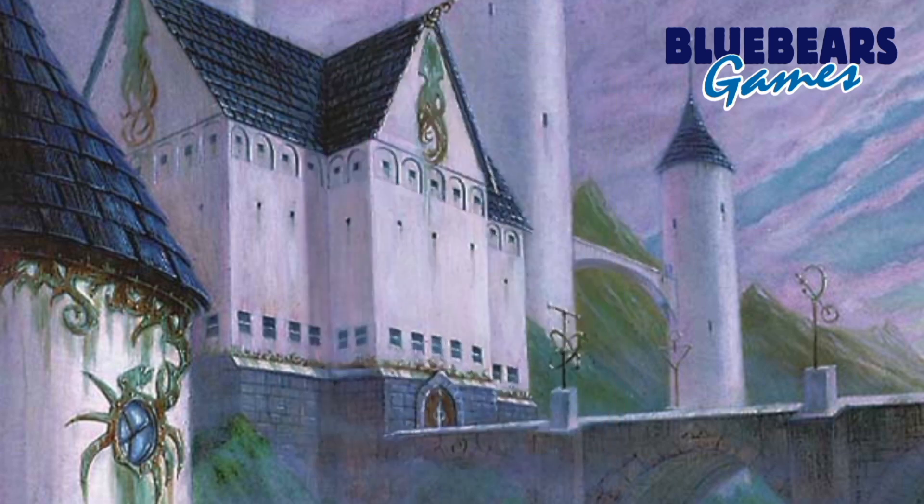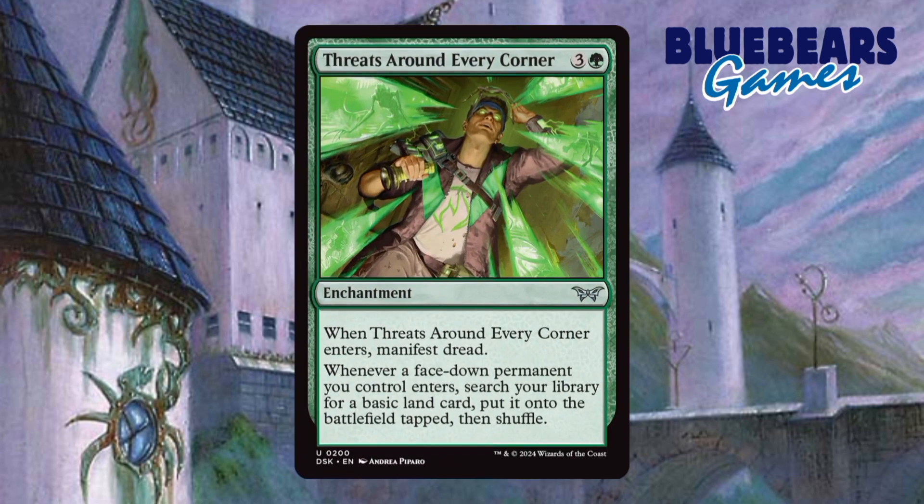Moving on to enchantments, I found one that I feel like is a must-have called Threats Around Every Corner. You could make an argument that this should have gone in the ramp section, and you'd be right. The only reason it's not is because it does require other things to make it be ramp. However, when you do get it going, it can end up being a lot of ramp as well as deck thinning.